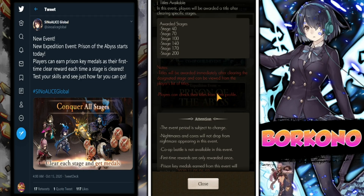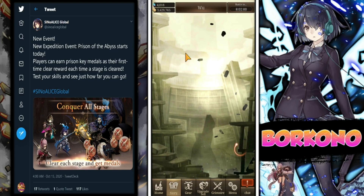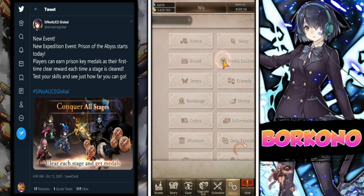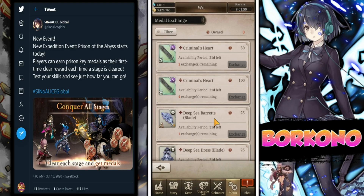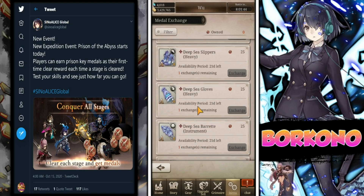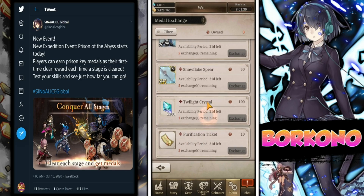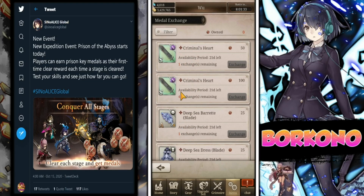Let's talk about the medal shop itself. If we go into the medal exchange via Menu > Medal Exchange, the Criminal Hearts are easy buys. But if you're going to prioritize — since you only get 500 medals — I highly recommend picking up the Twilight Crystals first, then the Purification Tickets, and then the Criminal Heart Weapons for skill gems. You only get a limited amount of skill gems and they are pretty much one of the most worthwhile things you can get.